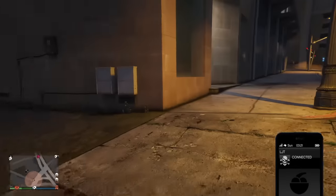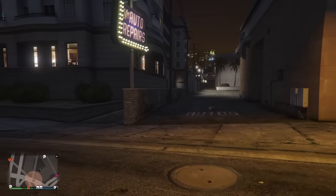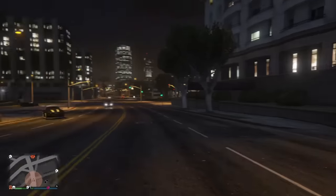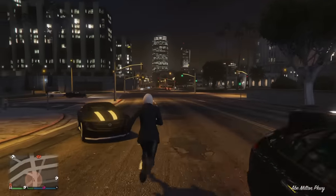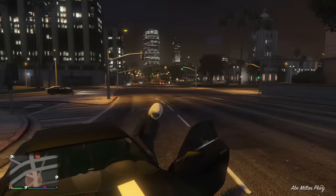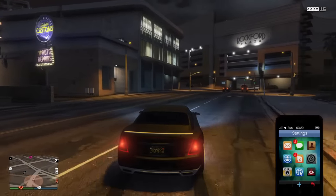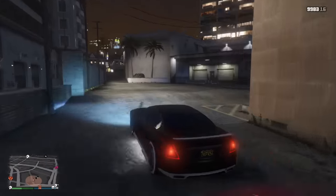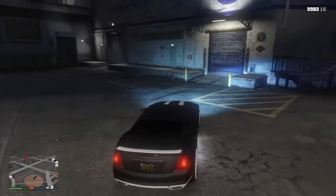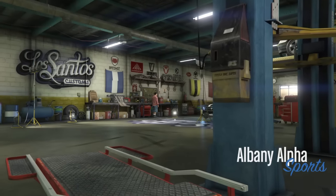Give it a few seconds and your car will spawn somewhere on the street. There it is. You can simply get in your car and drive it around. The contact is gone — there is no 'detonate bomb' option since the bomb has been removed.